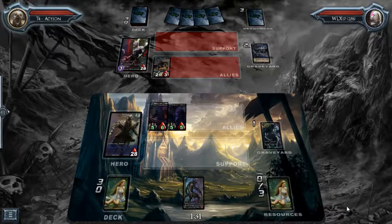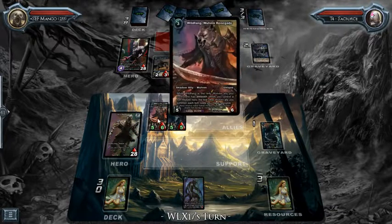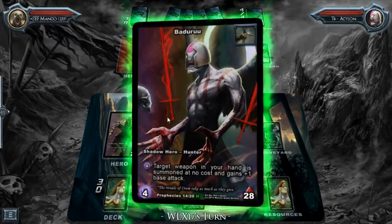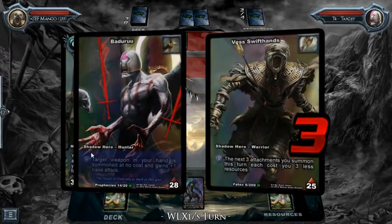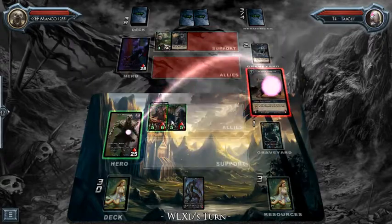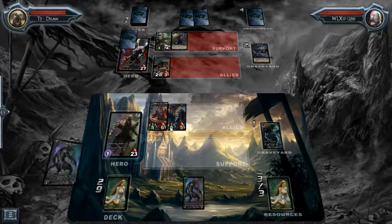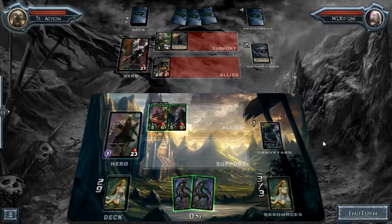The only problem I have now is that I don't have any draw so I'm just going to be top-decking for the most part. But let's see what my opponent can do because I have two allies out here that basically laugh at any weapon he decides to play. The only weapon that would be a pain is Emor's Crossbow and he doesn't have it. That weapon has an attack value of three, but when it's in combat with my allies it'll actually be reduced down to one.